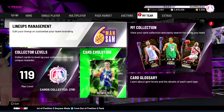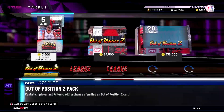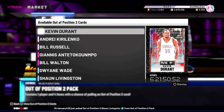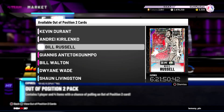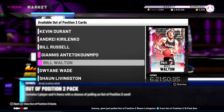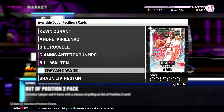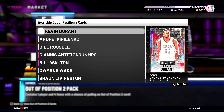We'll start with the new packs we got today. It's Friday, so we got some new packs — today we got the Out of Position 2 packs. This promo is probably my least favorite, but we did get some fire cards today. Two cards I'm actually super interested in: first is point guard/shooting guard Kevin Durant. We got Andre Kirilenko who can play center/power forward, Galaxy Opal Bill Russell — I definitely want to try that one out — Pink Diamond Giannis who can play shooting guard/center, Pink Diamond Bill Walton who can play point guard, Dwayne Wade as power forward/small forward, and Shaun Livingston who can play center/power forward.